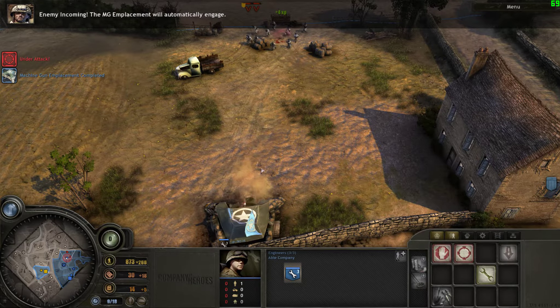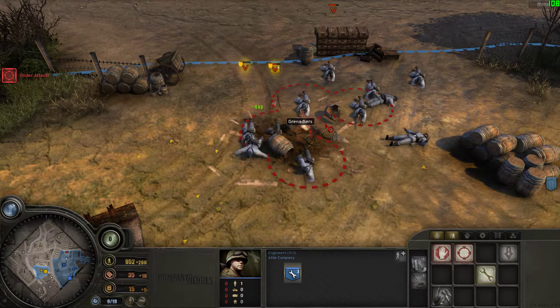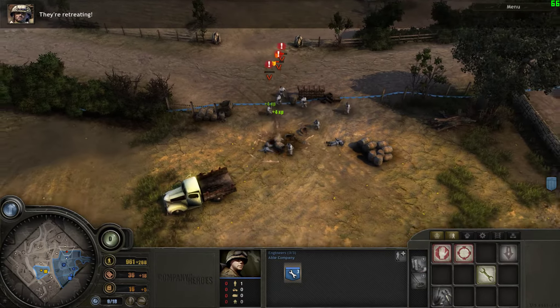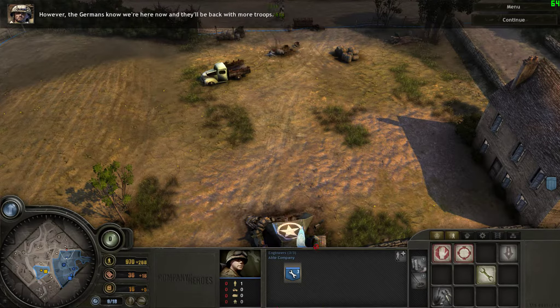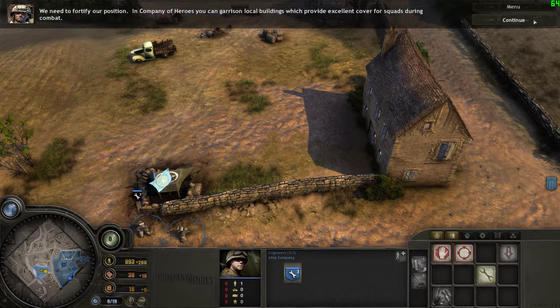Enemy incoming! The MG emplacement will automatically engage. The MG emplacement is suppressing the enemy troops. They're retreating. However, the Germans know we're here now, and they'll be back with more.